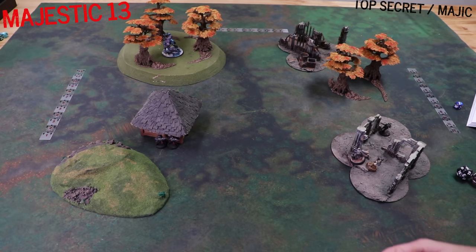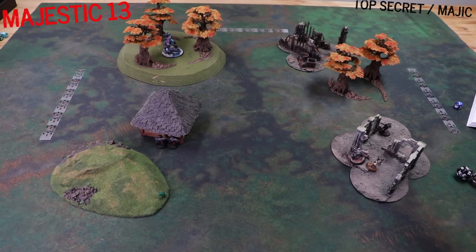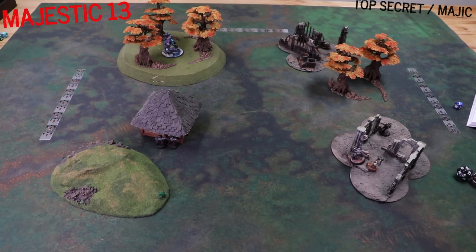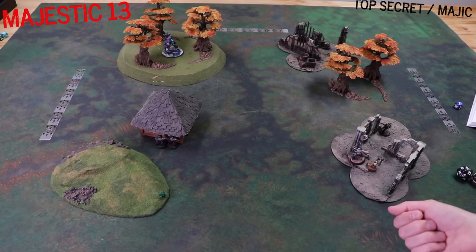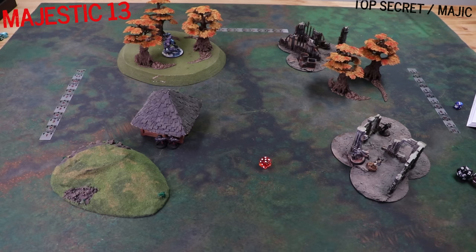Turn one. The first thing we have to do is determine if we have a foobar event - Fouled Up Beyond All Recognition. Foobar events are things that go wrong during the course of the mission. You roll a D6 plus the current turn number; if you get a six plus, something has gone wrong. We rolled a five plus one - six. Uh-oh, something has gone wrong right away. So right out of the gate we have a foobar event.